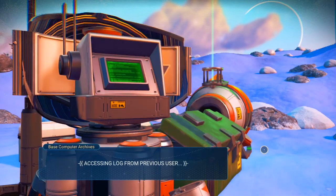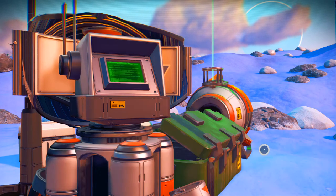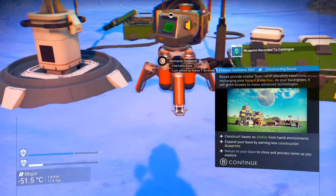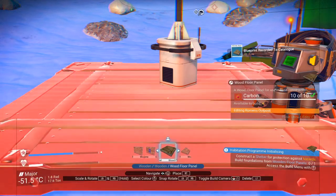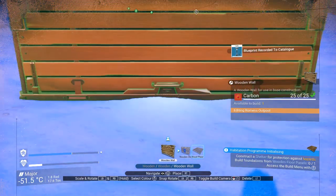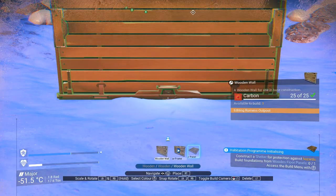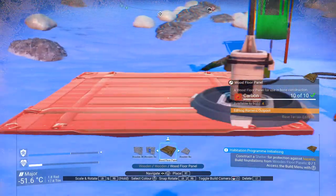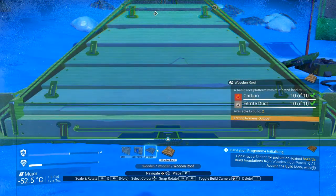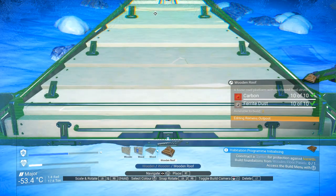The base computer accesses logs from the previous user and gives you some instructions about how to build when your construction supplies are low. You get information on how to build a wooden wall, which adds to your construction options. You can use wooden platforms, roofs, door frames, and panels. It takes something like 10 carbon for a floor and 25 carbon for a door frame or wall. I recommend using the floor for your ceiling as well, because it will seal the building and count as protection from the elements. The roof, while decorative, is something you'll probably remove later anyway as you expand outward and upward.